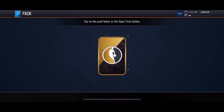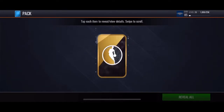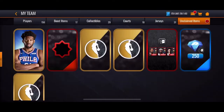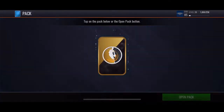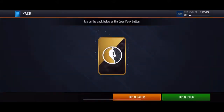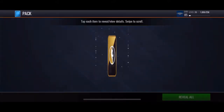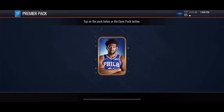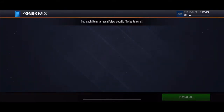A jersey — I don't know what I feel about that. Decent, not what I'm really looking for. Dang, these packs. I heard there's some new legends or something that came up, I really want one of them. Okay, this Boomer Pack — I just want an elite, anything like a viable player.